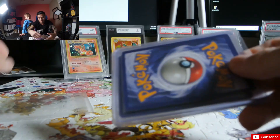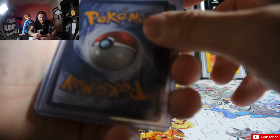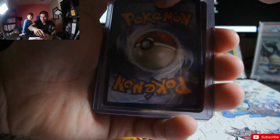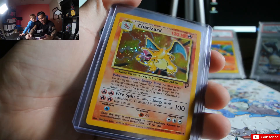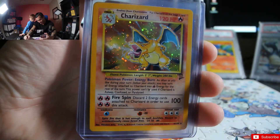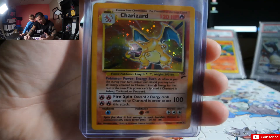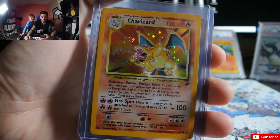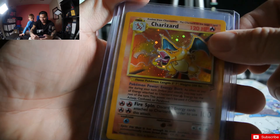Okay on to the next one here guys. He put it into this nice little wrapping. You ready? Let's see what this first one is — Ryker, we don't have this one! Base Set 2 Charizard — the holo is pretty cool and clear on these compared to the base set. Okay, next one!